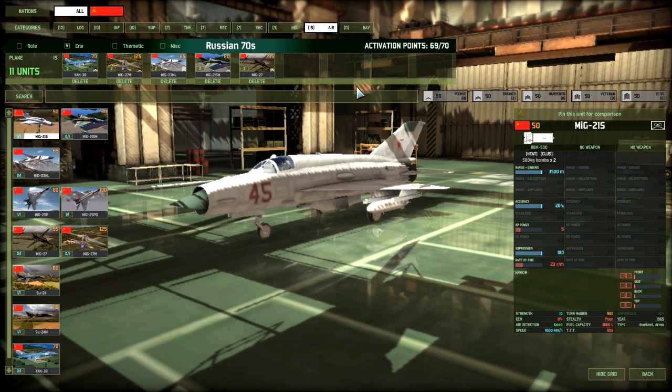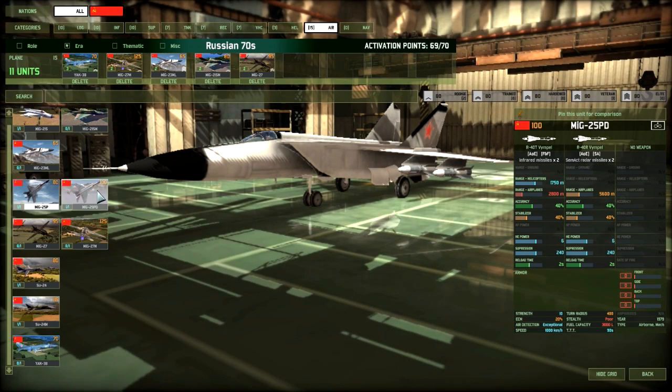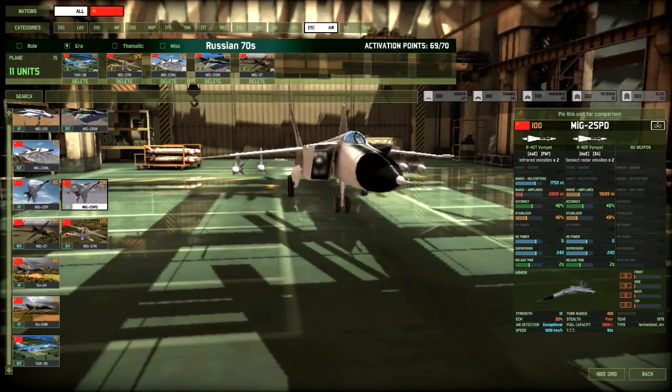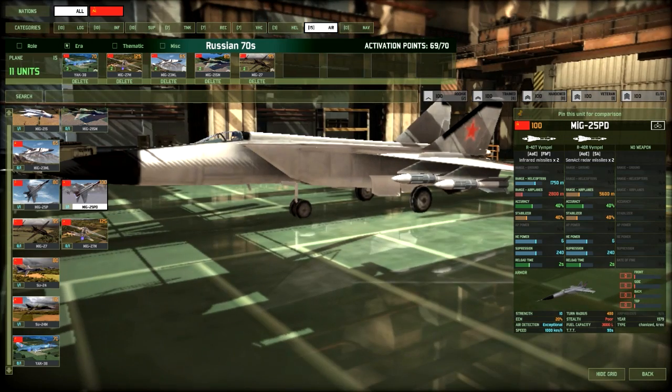Air — here is a serious problem because I like to go with a lot of air superiority fighters. However, the 70s Soviet deck doesn't give you access to very good fighters. You have access to a MiG-25P and a MiG-25PD — both are crap. 40% accuracy, very limited range, they can't really turn. So if you are facing Rafales, why take fighters that are going to die to them anyway. I don't take air superiority fighters.